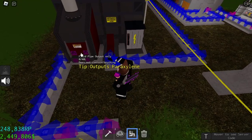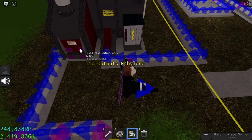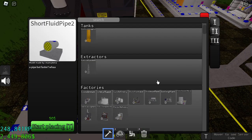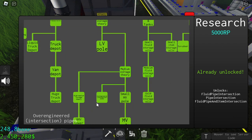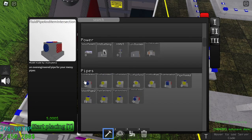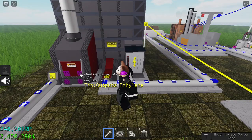Now comes the hard part — how to transfer these chemicals to the other factories. You need intersectors for that because they specialize in transferring different fluid types. Let me show you where they are found: in the power/utility section. These are over-engineered intersection pipes, located in the third tier. There are three types: item pipes only, mixed item and liquid, and all liquid. We need the all-liquid type to transfer steam, paraxylene, and ethylene.